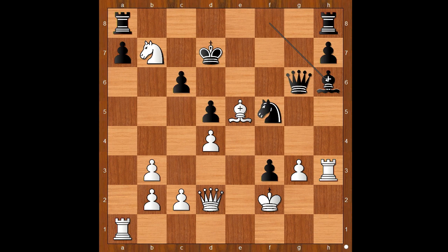Bishop to H6, attacking the queen. What is the best square for the queen? Steinitz played Knight to C5, check. King to E8. This is a very interesting moment of the game.